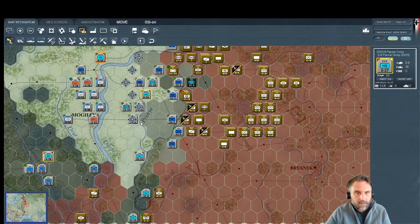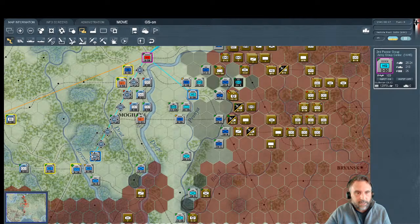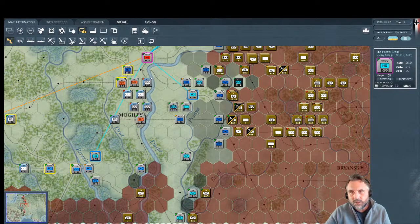These guys are 14-of-15 and 15-of-15, which is good. Down here we've still got part of Second Panzer. We can't let Guderian get too far away — looking at what he's commanding, he's got a whole infantry group. I could put them in Fourth Army, but Guderian has incredible scores everywhere — even for infantry he's got a seven. And Fourth Army is already way oversubscribed.